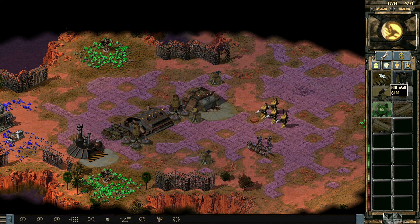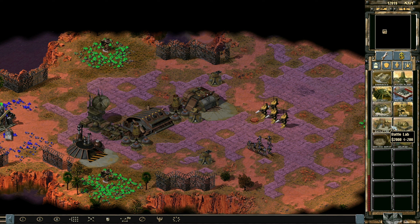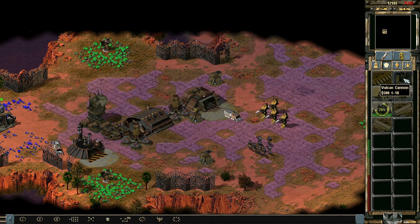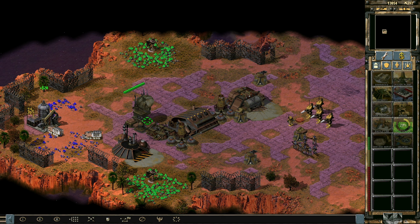We could also get some RPG launchers — they're fairly powerful. Did we get the battle lab last time? I think we did, or did we get the tech center? Let's go with the battle lab this time. You're not gonna harvest there, you're gonna harvest over there. There we go — Wolverines are a go.